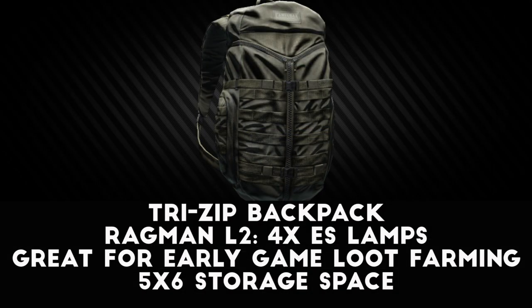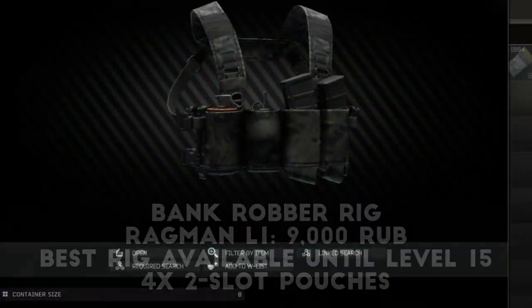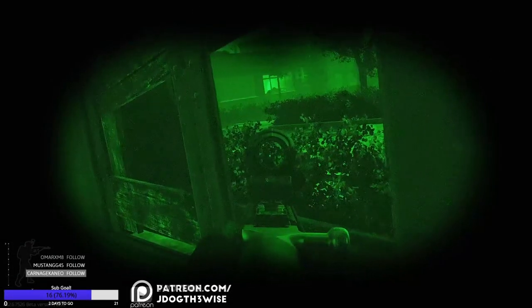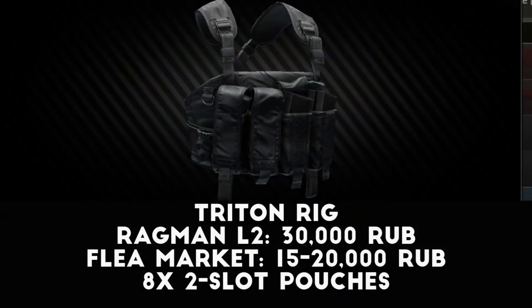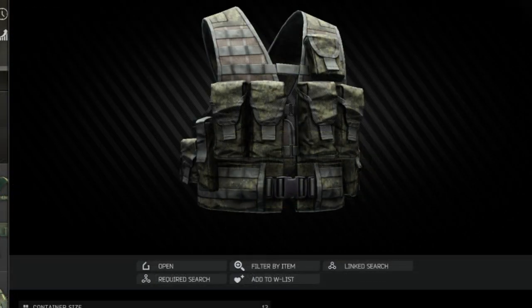At Ragman level 2, you can make a barter trade for the Tri-Zip backpack in exchange for 4 ES lamps, which is a really solid trade for a big backpack for looting runs. When it comes to tactical rigs, your options are limited in the early game to what you can buy from Ragman or pick up from dead players and scavs. The Bank Robber rig at Ragman level 1 is a great option for only about 9,000 rubles — enough for 3 mags and some meds. At Ragman level 2 you unlock more rigs, but by level 15 you should probably be checking the flea market instead, since they're generally much cheaper. For example, a Triton rig from Ragman level 2 is around 30,000 rubles, but on the flea market you're looking at 20,000 or less, since they're a common scav drop.